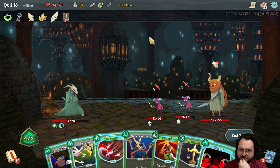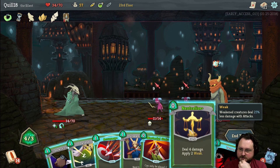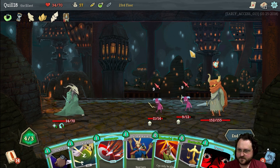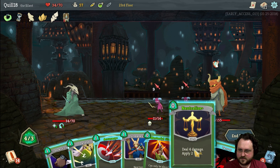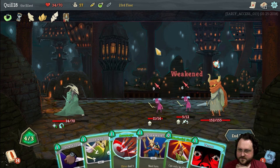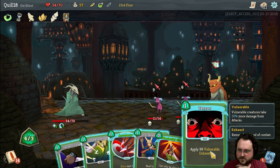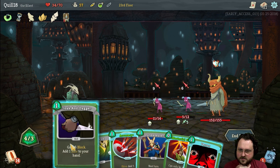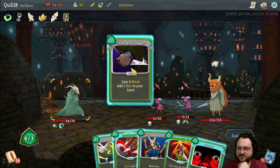I don't have enough energy to cast everything unfortunately. I think what we do is neutralize the little guy because he's going to be dead at the start of my next turn — he's going to hit himself for three and then take three. I need it to draw all out. We know we're going to want to Terror this guy, but we also know we want to not take as much damage.